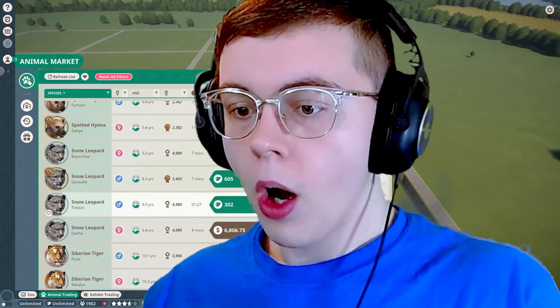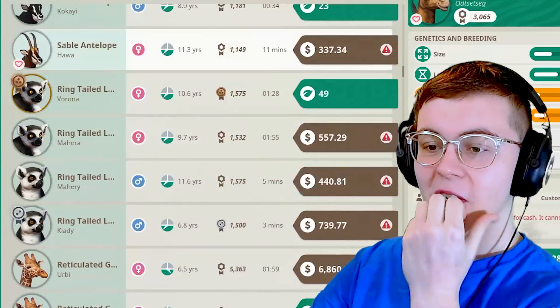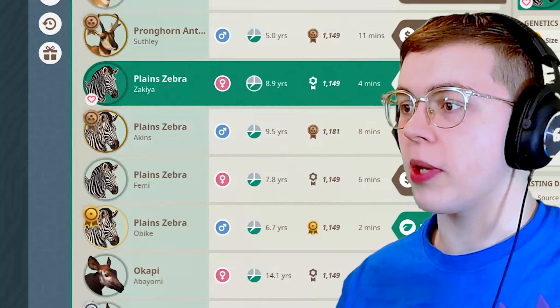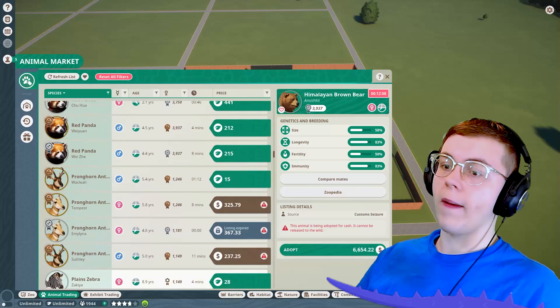Let's go back to animal trading — I need to find an animal to put into this new gigantic area. I could get some more cats, but I already have cats at the front, so maybe I should look at something new. Zebras — plain zebras. They might like that. Honestly, I believe a zebra is going to make this zoo much, much better and much more enjoyable too.